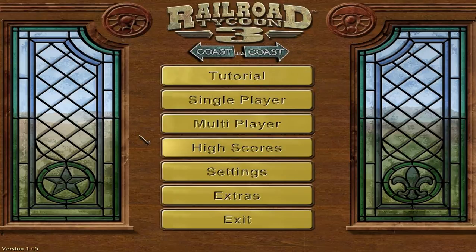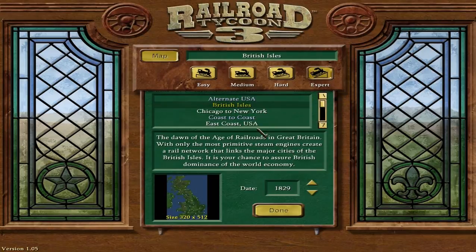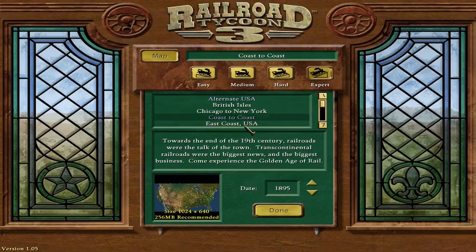Hello everybody and welcome back to the Let's Play of the Railroad Tycoon 3 Coast to Coast Expansion Pack, version 1.05 patch, Scenarios. Today I'm going to be doing a new scenario on Expert Difficulty, and we'll be playing East Coast USA. The dawn of the Iron Horse in the United States. We can play anywhere from 1830 to 1875, but we're just going to go for 1830, which is the default.